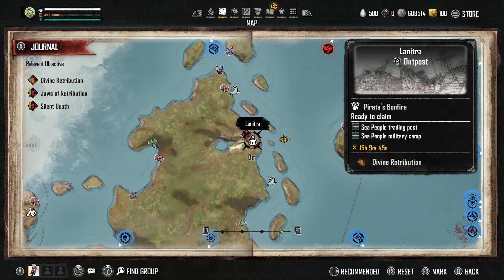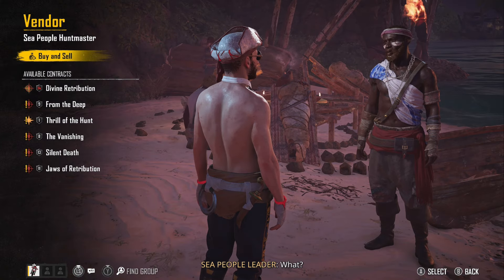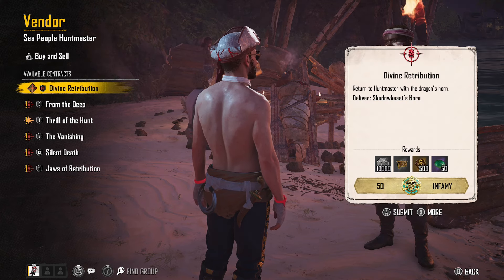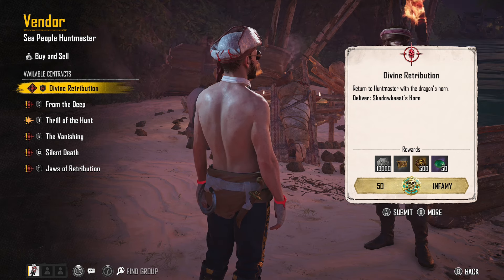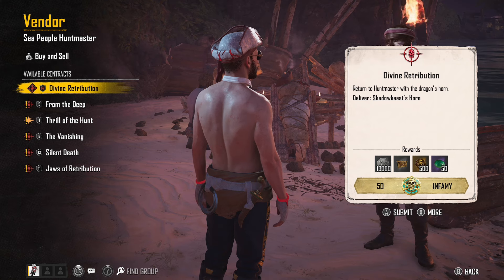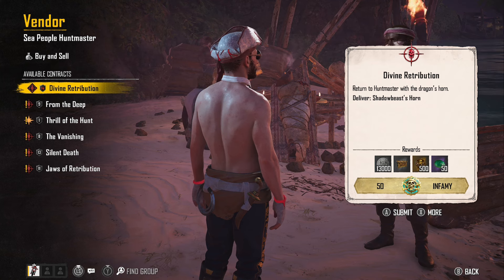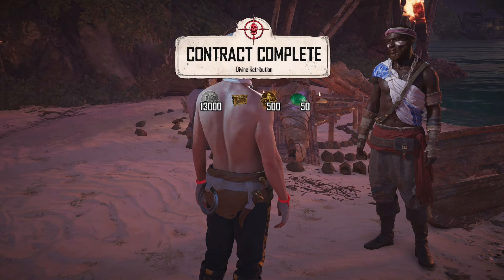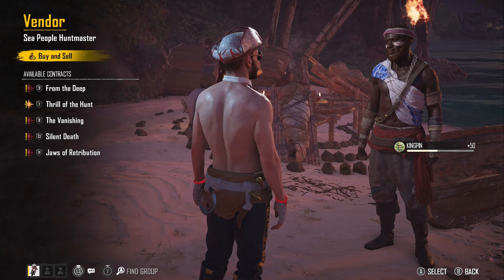You can pick up and turn in the Divine Retribution mission in Lenitra, but as mentioned you don't have to pick it up first anymore — just go fight it when it's available, then turn in here. We're getting 508s and another 50 of those imperial green gem things. We'll open the chest to see what we get — looks like more dragon claws and materials.